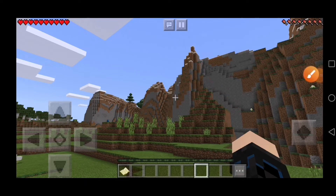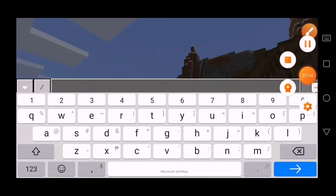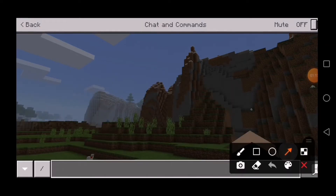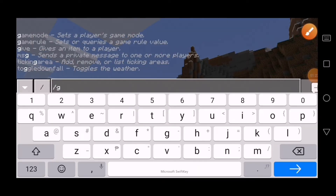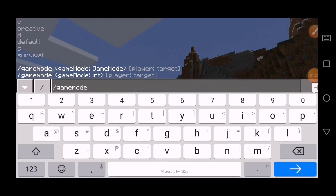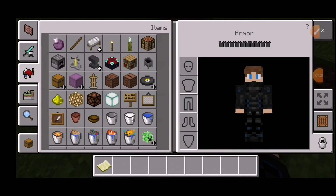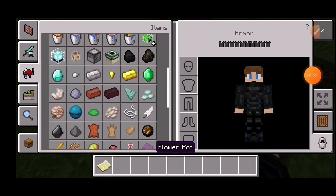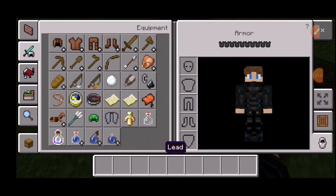Tap the message button and you will see the slash is over here. Now type slash gamemode c. You will see — now you're in game mode c. I have all the items in Minecraft!